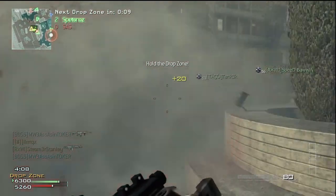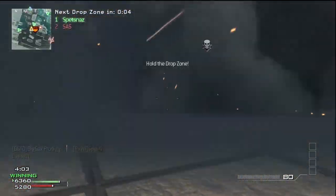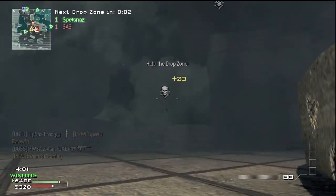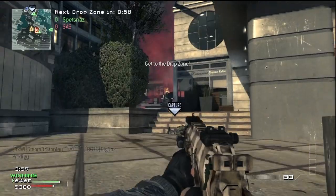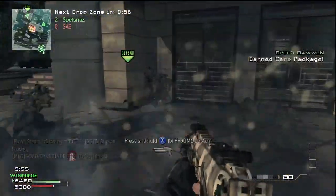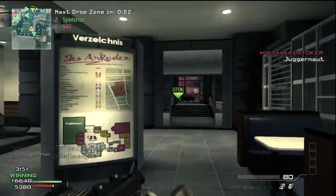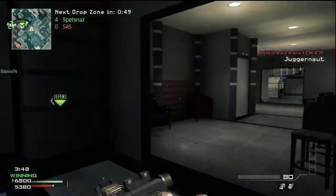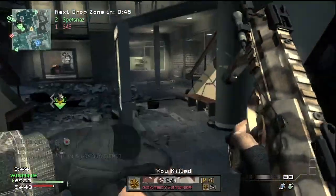It's also good to have a run-and-gun class ready. I'll run in, clear out all the guys, and then camp again. If the zone is already gone I'll just die and respawn to reach the next zone a little faster — maybe pick off some guys along the way, like I do right here.